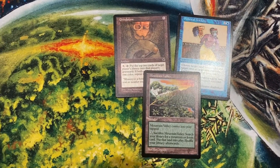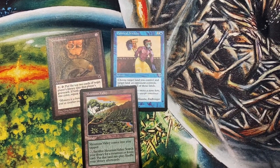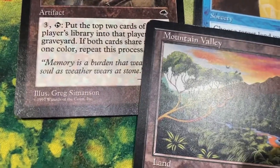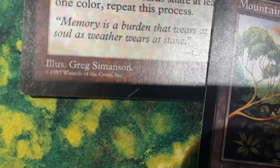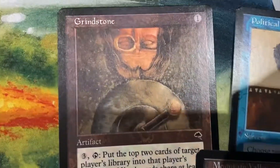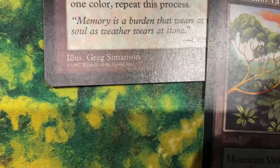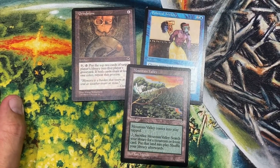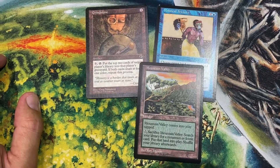I was incorrect about the rare from Tempest — it's going to be the Grindstone. And Political Trickery is the rare from Mirage, and that's a reserve list card. You can see there's damage — there's a scratch on the Grindstone. These are pack-fresh cards and obviously I didn't cause that ding or that deep scratch; you watched me open it. This just goes to show that pack-fresh cards aren't always mint. It's very common to get a 9 for a card pulled fresh out of a pack, if not an 8.5.